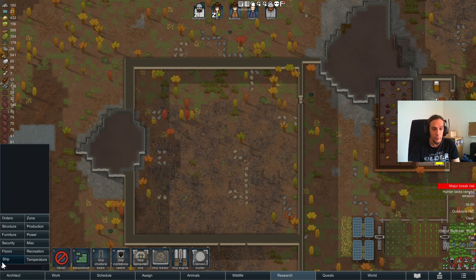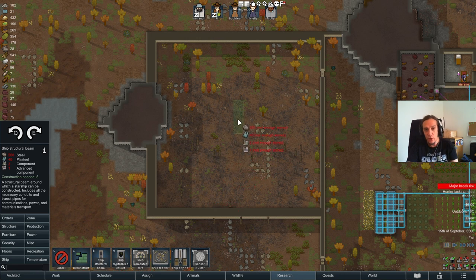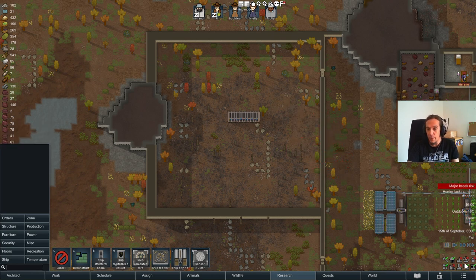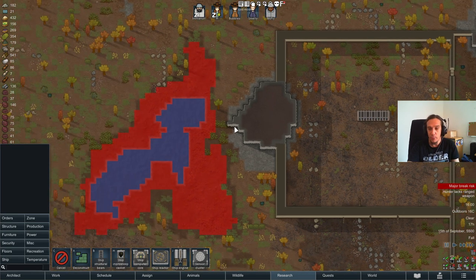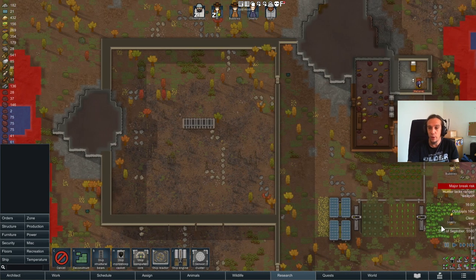After that's been done, we're going to go into the ship tab. Here we have all the necessary parts for building the ship. We'll just start with one structural beam and then everything will be quite easy after that. Just make sure that the area where you want to build that ship supports heavy buildings, because some terrain won't work for the spaceship.